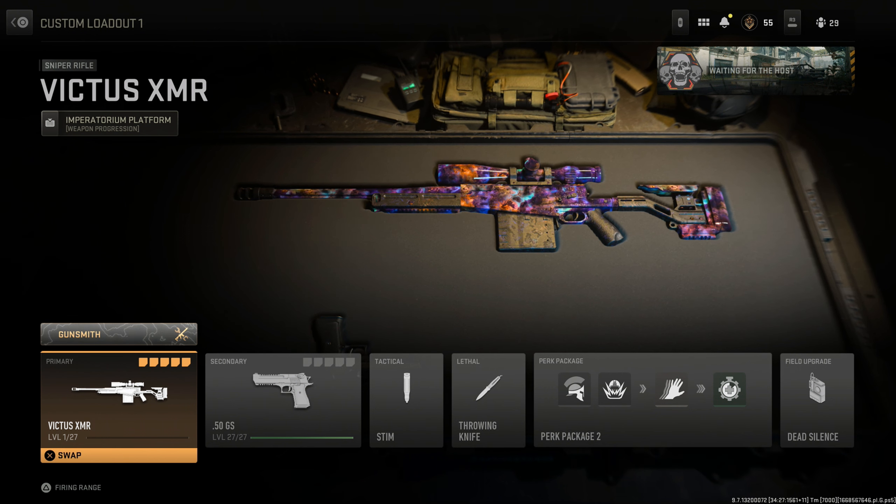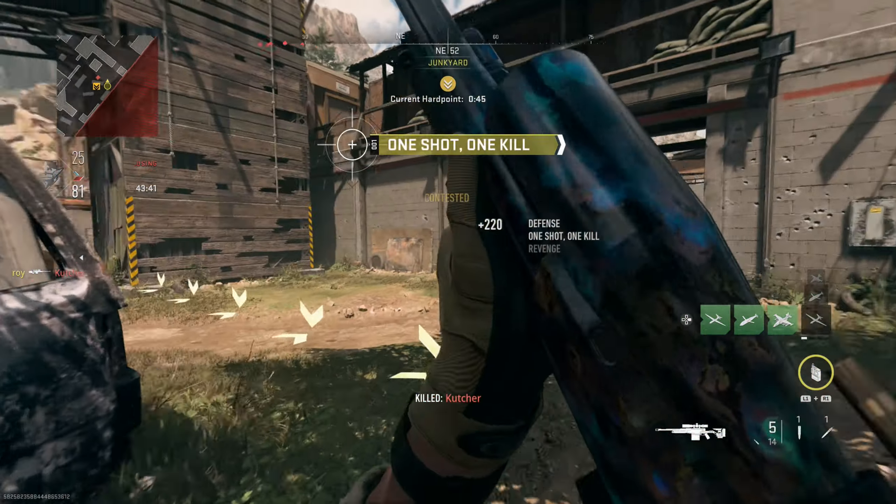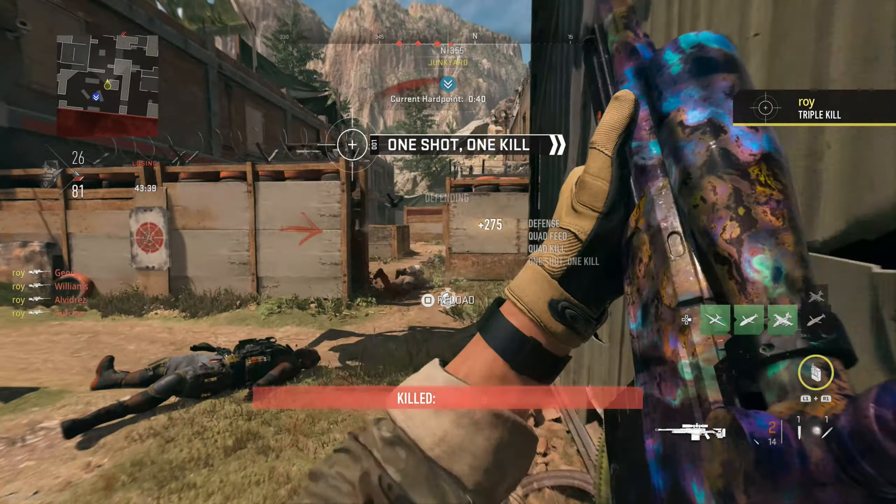Hello again — as you can see on your screen right now I have the new sniper, the Victus XMR, which is coming out in Season 1 of MW2. The update just came out which allowed me to put the sniper on in private match. In the background you should be seeing gameplay with the sniper on Shoot House, and you should be noticing the magnification on this gun is insane.